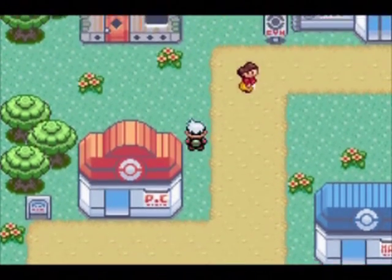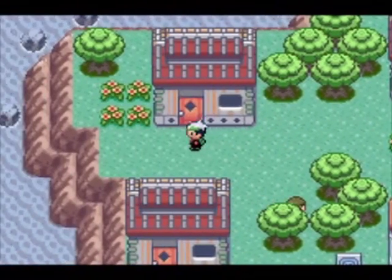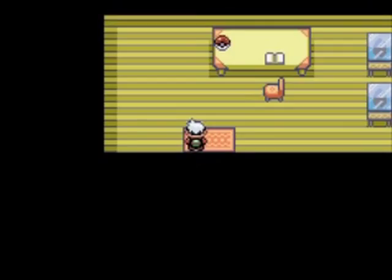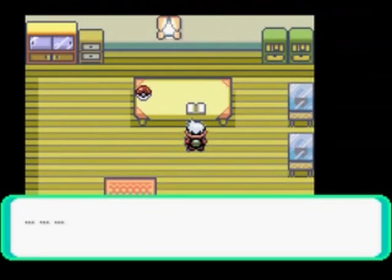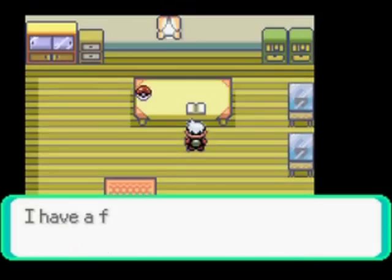The final thing we will do in this video is go to Mossdeep City. Inside Steven's house in the northwest corner of the city you can pick up a Pokeball containing the rare steel and psychic type Beldum. This Pokemon will evolve into Metang at level 20 and then into Metagross at level 45.